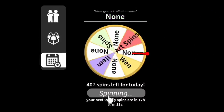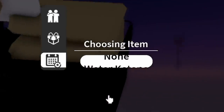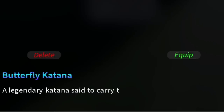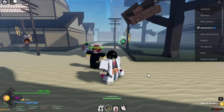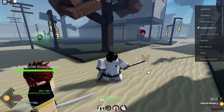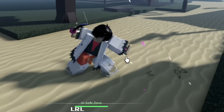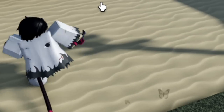At spin 408 we got Butterfly Katana. I know the owner of this one — I just finished Season 1 of Demon Slayer, so no spoilers guys. Every time he swings, there are butterflies.